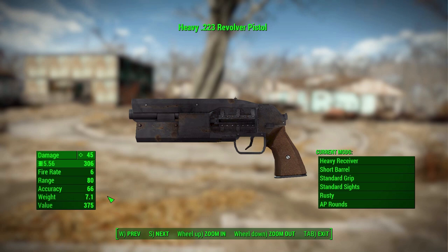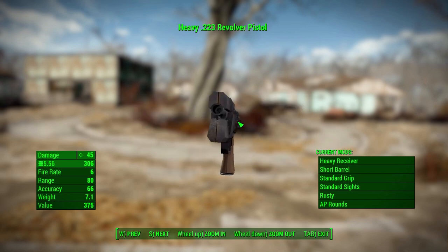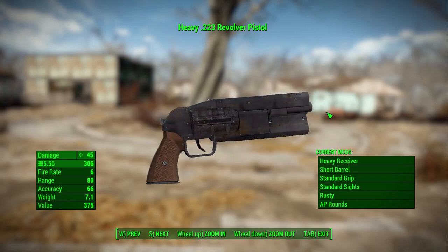It has a fairly hefty weight for a revolver at 7.1, though it can get heavier with some of the other variations. We actually have a fair few mods, which isn't just the standard receiver, barrel, grip, and sights, but we also have a paint scheme and an ammunition type — something I have missed from Fallout New Vegas, the ability to change between armor-piercing and normal rounds when you come across an armored enemy.